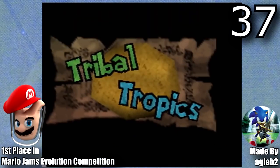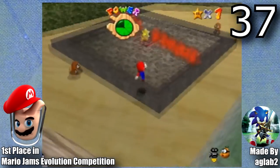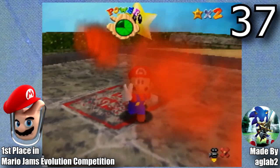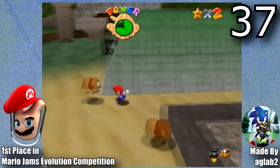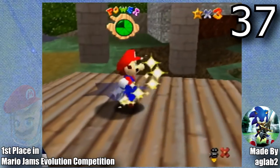Next is Tribal Tropics, made by AgLabs. This hack took 1st place in the Mario Jams Evolution competition. As you collect stars in this game, the world and structures evolve around you. One of my favorite parts is that there are actually 17 stars to collect and it's pretty open world, so it definitely has a Mario Odyssey vibe.